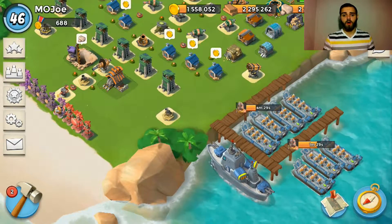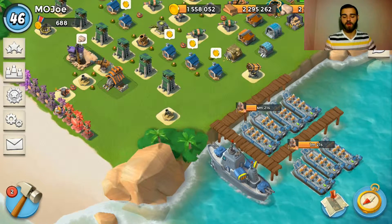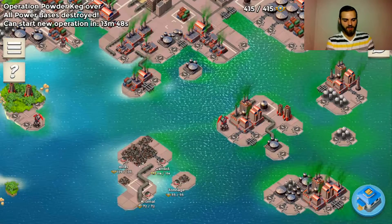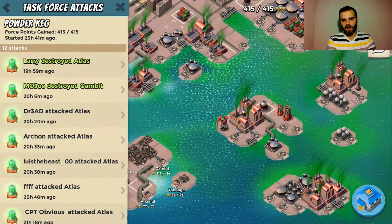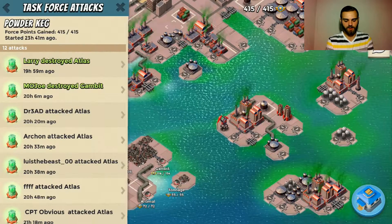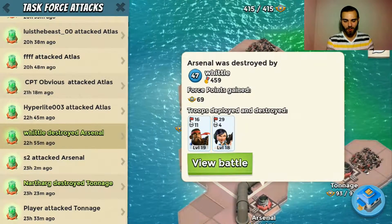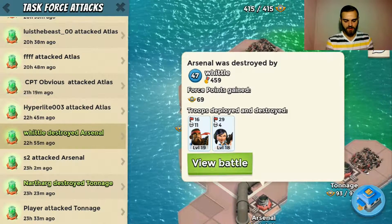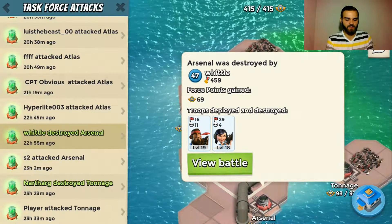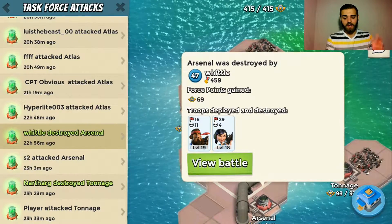What is going on guys, it's Mojo, and today we are going over some Boom Beach. We've got an operation for you guys — a complete annihilation of Operation Powder Keg. We used 12 attacks, and honestly we could have gotten by with even less. I soloed Gambit, Player and Nartharg tag-teamed Tonnage, and S2 and Whittle tag-teamed Arsenal — five attacks took down three bases. That left us with 20 attacks on Atlas, which wasn't even that hard.